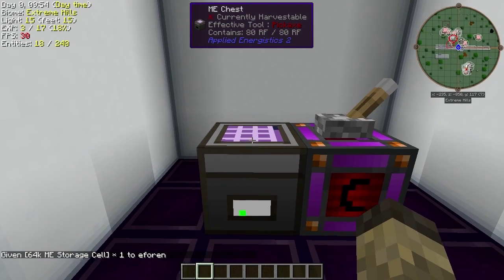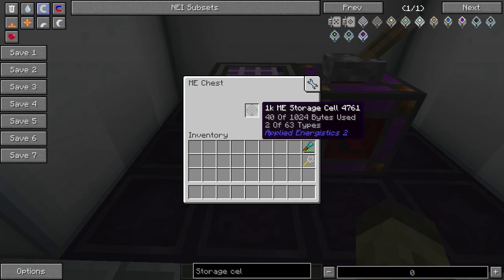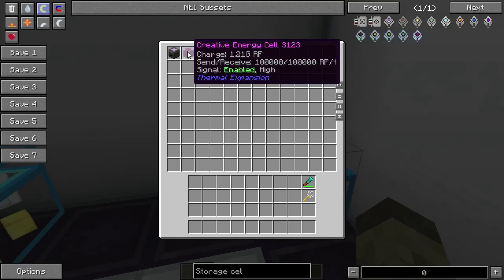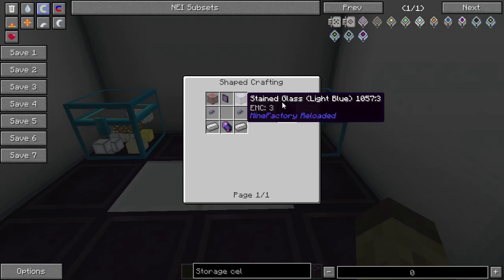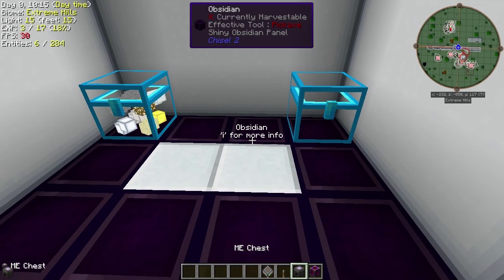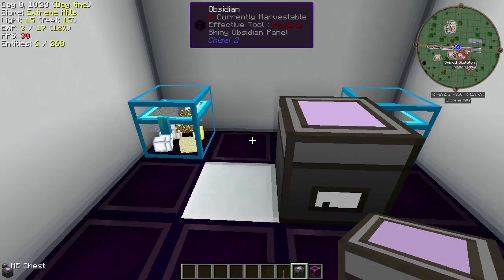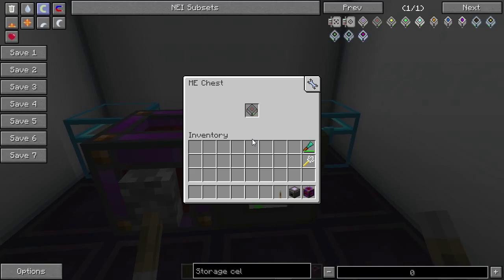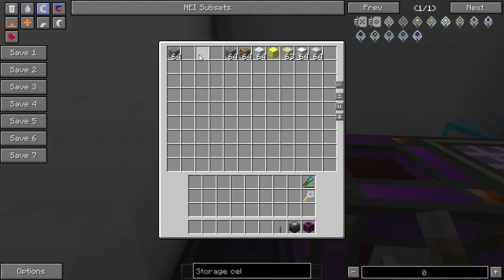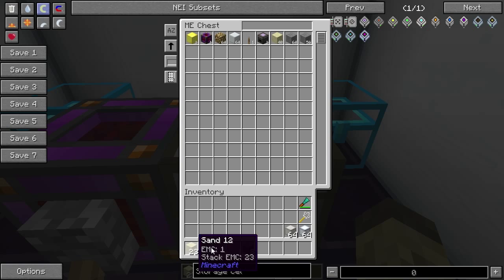A relevant thing: the top of the chest lets you access the inventory; the side lets you access the storage cell. Showing how to make this is pretty straightforward — you can find the recipe. You just place down the chest, throw the storage cell in, put down your power supply, turn it on, and there you go. You can access it. Take all the stuff out, put it in, and boom — all of it goes in there.